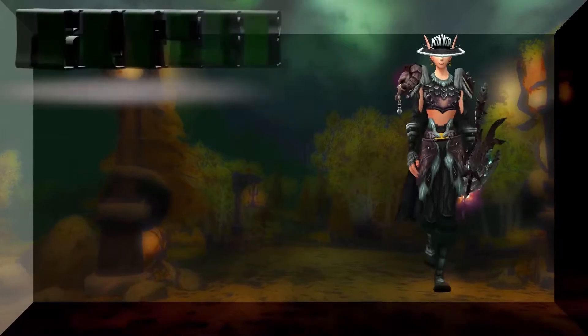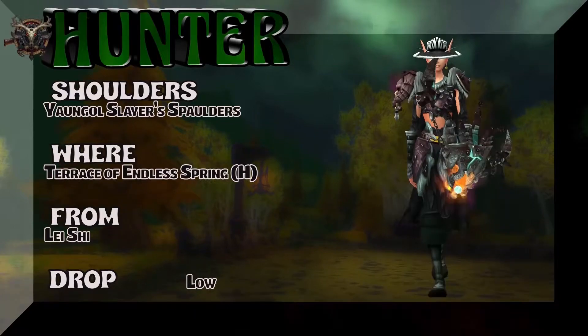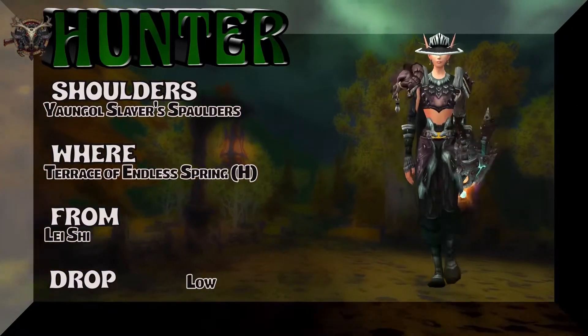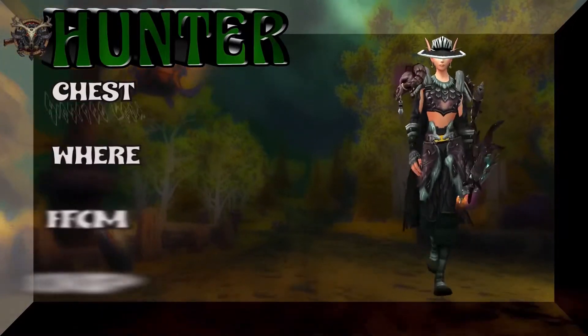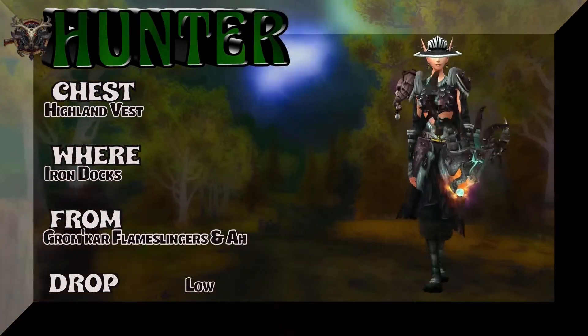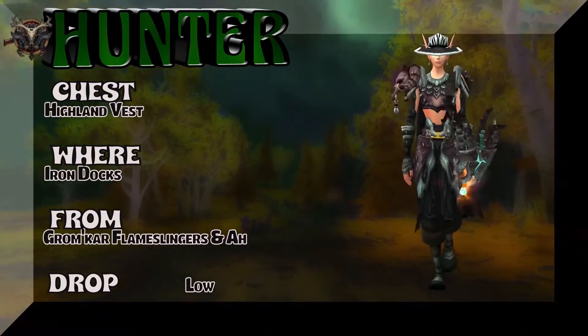This is kind of a safari look for hunters, so it works. Terrace of the Endless Spring heroic — Lei She is the boss — kind of a low drop rate to pick up the MoP tier shoulders. The chest piece is also part of a set — one of those drop sets — from Warlords of Draenor. You could also just buy that piece on the auction house.